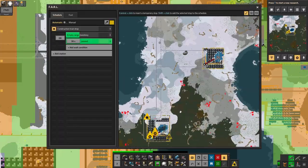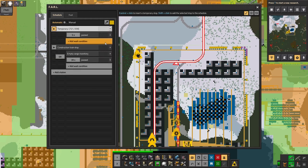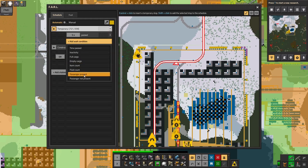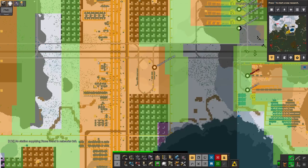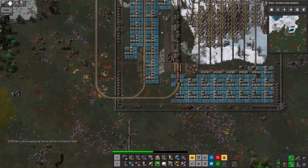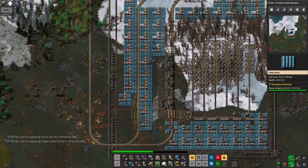I'll make sure that doesn't happen again. I'll bring the construction train down as well so I've got a bit more in the way of supplies. And of course I need to fiddle with the conditions here to make sure it actually stops and waits when it gets down here to the bottom — otherwise it'll turn up, wait five seconds, then shoot off again and go back up to the top station, which is absolutely no use whatsoever to anyone. I'll pick the car up so it doesn't get run over by the train on the way in.